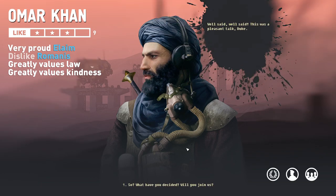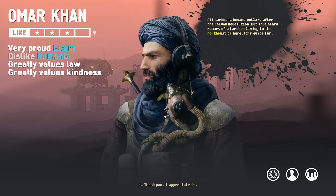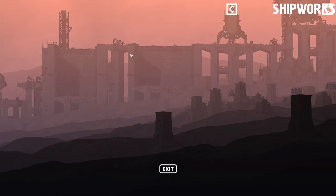If you followed the story, this would make a bit more sense. 'I will join you gladly, Grand Duke,' he says. Omar Khan has joined us — we get a Pallet Mark II, which is what's most important. We got a new ship that has joined our fleet just by having a chat with that guy. All Tarkins became outlaws after the Caevan Revolution, but there are rumors of a Tarkin living to the northeast.